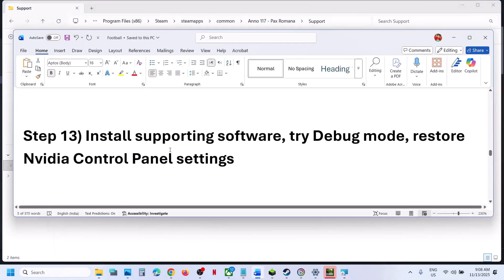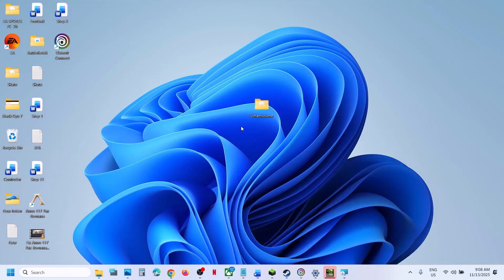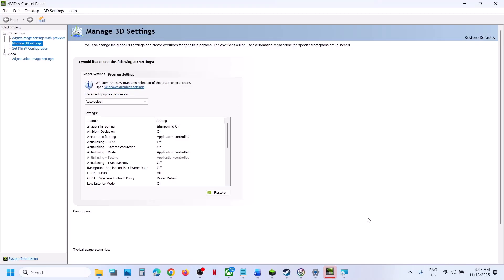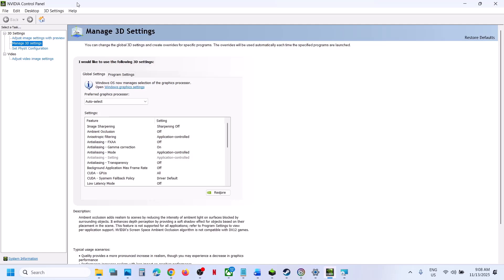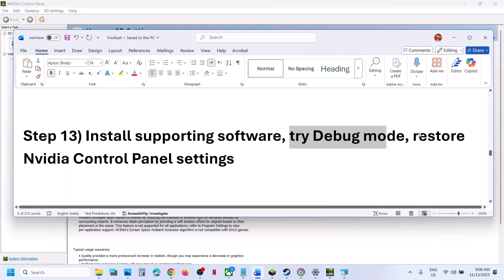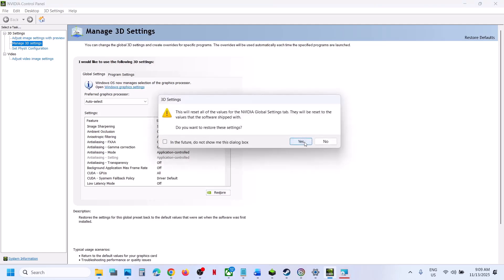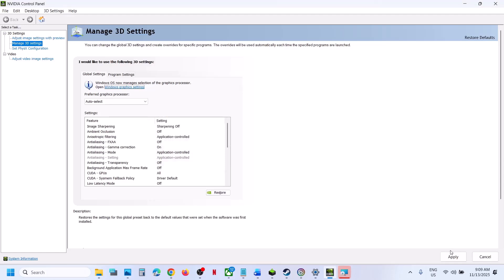Try Debug Mode: right-click the desktop, select Show More Options, go to the Nvidia Control Panel, click Help, and check 'Debug Mode'. Relaunch the game and check. Still not working, restore Nvidia Control Panel settings by going to Manage 3D Settings > Global Settings and clicking Restore at the bottom right, then Apply.